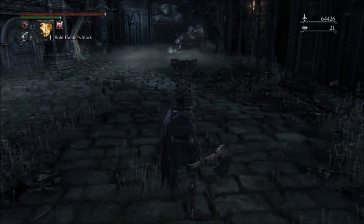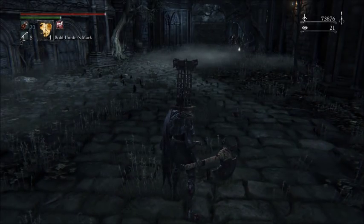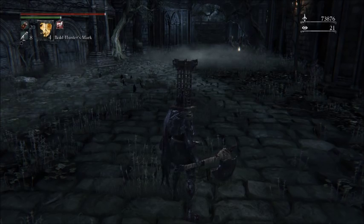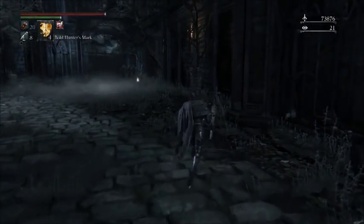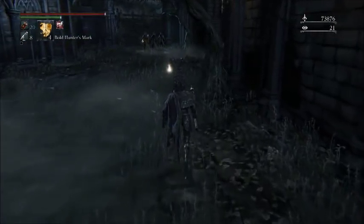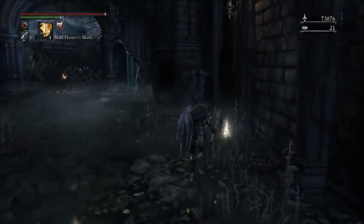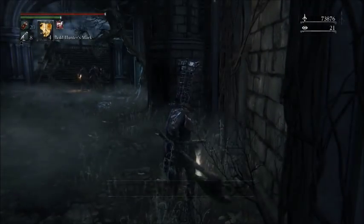You'll always get the most blood echoes that way. The pigs do occasionally kill some of them so you might get a few extra echoes. If you want you can kill the patrol yourself, but personally I don't know if it's worth fighting them all — you risk dying and this is just much easier. So you just wait for the patrol to move after they kill the pigs, loot your pigs and get your blood vials, then hunter's mark back to the lamp and start over again.